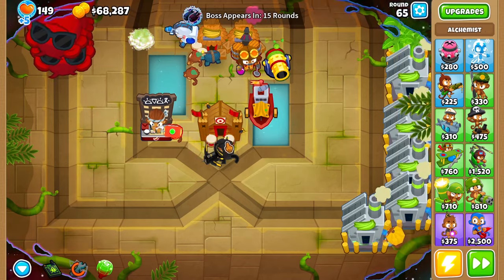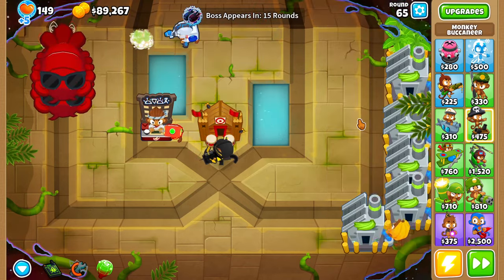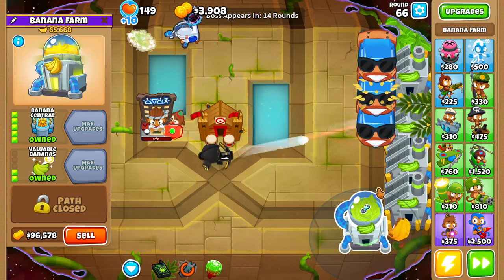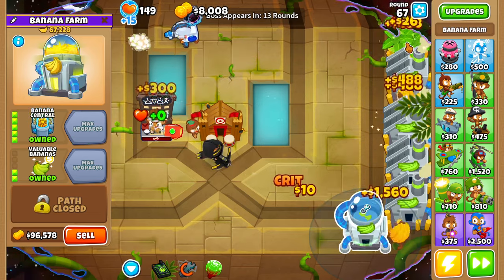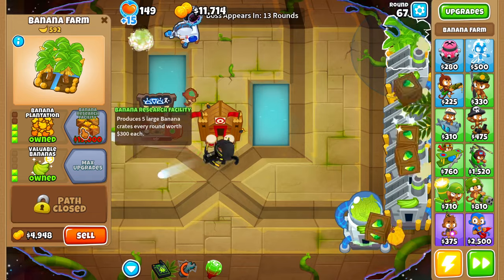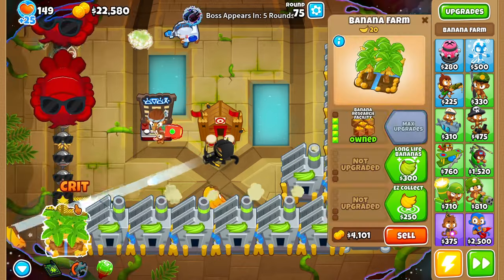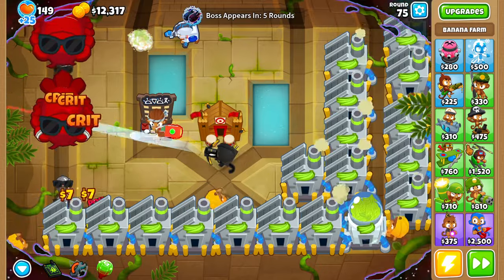Let's save up to buy our banana central. Round 66, here's our banana central. From this point on, the only thing we're doing is buying as many BRFs as we can before round 75. Round 75, we'll go and buy one more BRF.